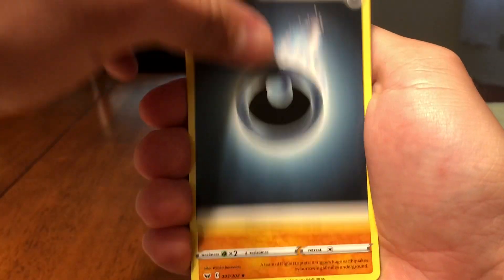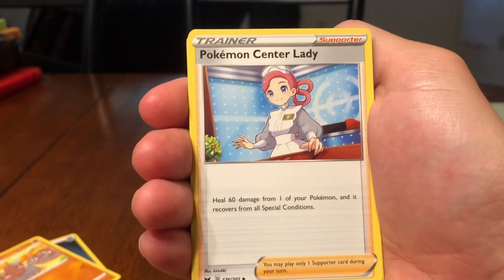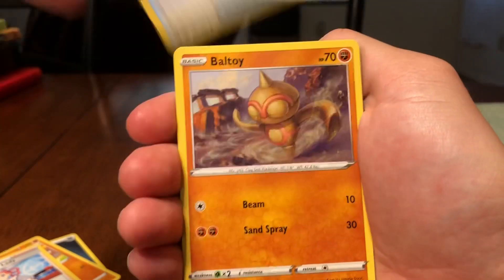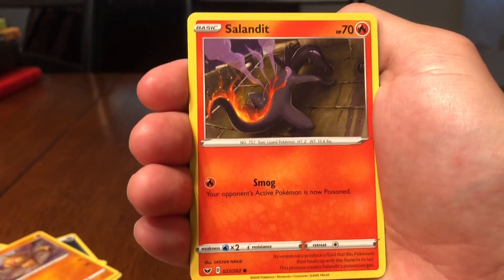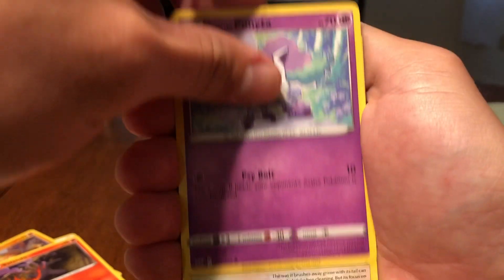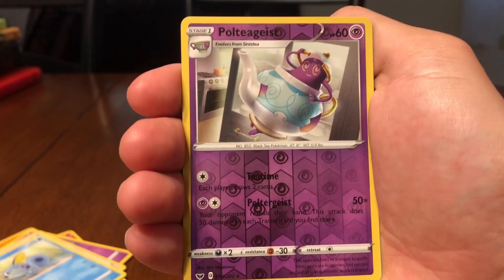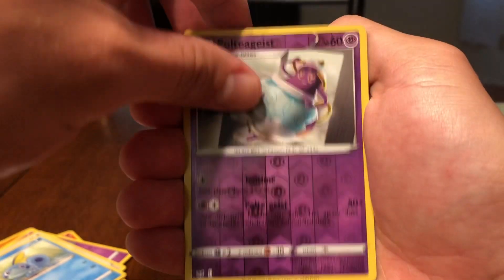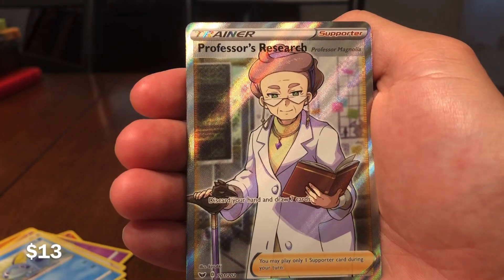Start off with some darkness. Got a Dugtrio — like that artwork, Pokemon Center lady. Energy retrieval. Salandit looking like a beast. Galarian Ponyta — oh look at that. Mancino. Sobble. Reverse holographic rare Poltergeist — oh my gosh! And a Professor's Research — wow.